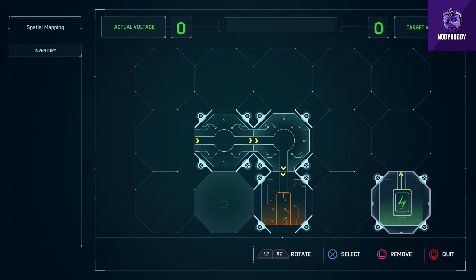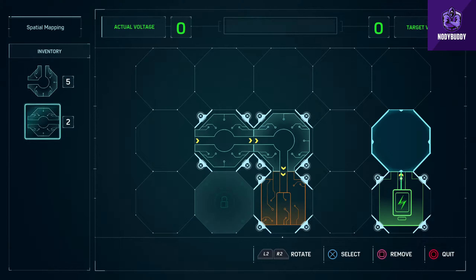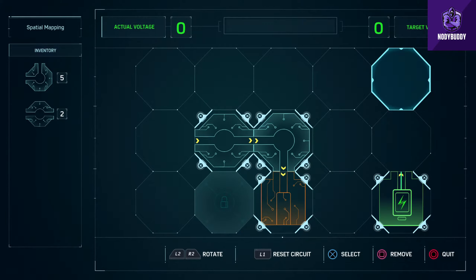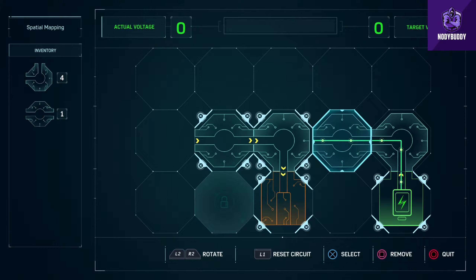This one kinda looks a bit complicated - actual voltage is zero and target is zero. So we don't have to do anything about the voltage, but we need to ensure that the current passes through these two circuits which are there in the middle. Let's try this, then this.